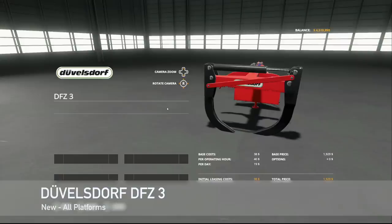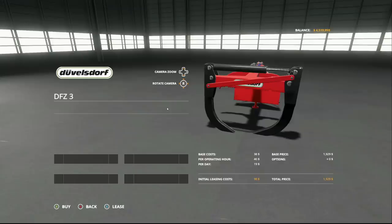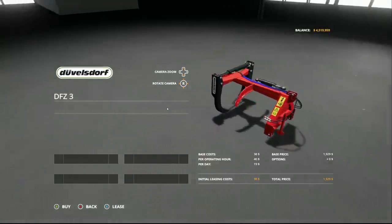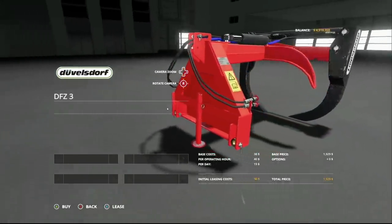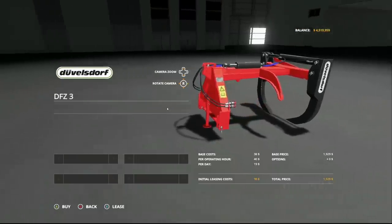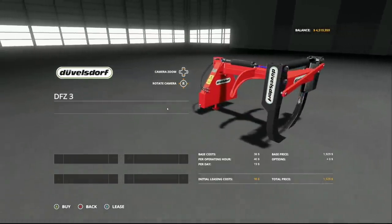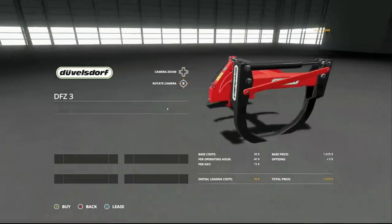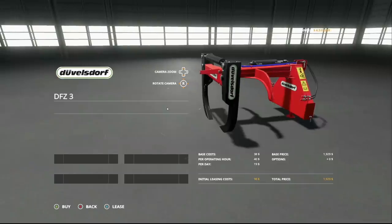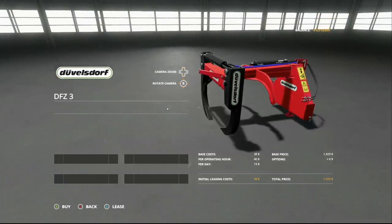Next, we have the Dufelsdorf DFZ3 by Vertex Design. This is a log grab that can be used to get cut logs out of the woods. This goes on the front or back of your tractor via a three-point hitch. Back in, drop it down, back into the log, grab it, pick it up, and make your way out of the forest. Vertex Design makes just top-notch, top quality — some of the best mods detail-wise that you're going to find.